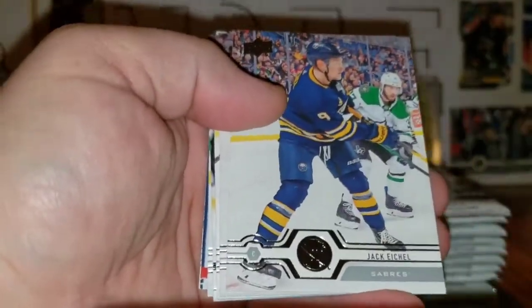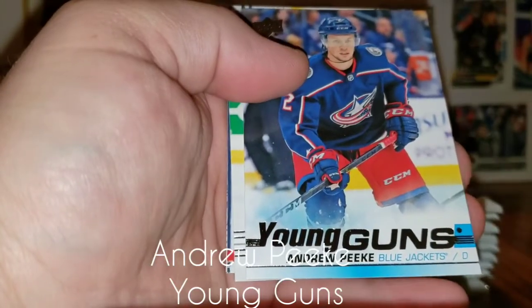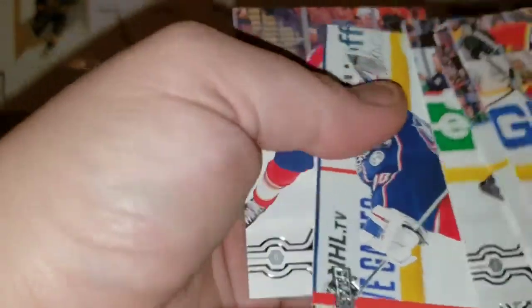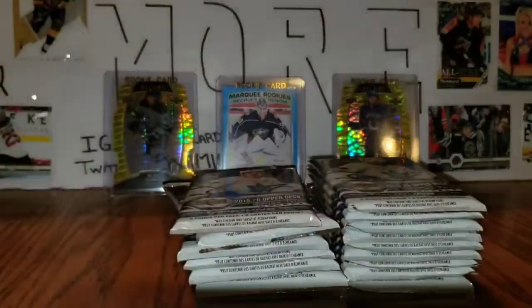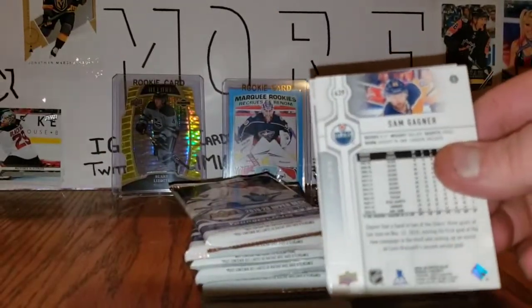First pack: Matthew Tkachuk, Jack Eichel, Jimmy Vesey, Artem Anisimov, and Young Guns of Andrew Peeke. Then Jack Roslovic, Jonas Korpisalo, and Anton Stralman. Right off the bat — Andrew Peeke. As you know, I am hunting for Cale Makar, Kirby Dach, Zadina, Quinn Hughes canvas — a bunch of good ones in here. Wouldn't mind Kaden Primeau or Joey Daccord either. Lots of good young guns, so let's keep our fingers crossed.